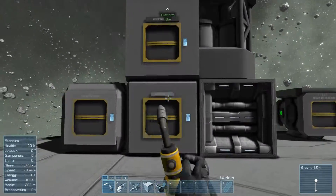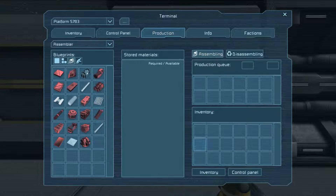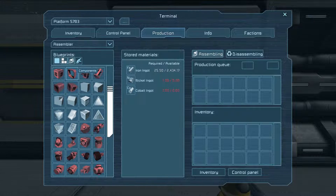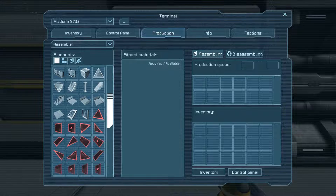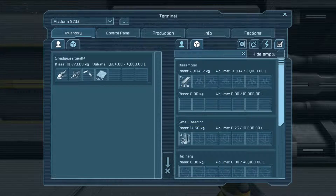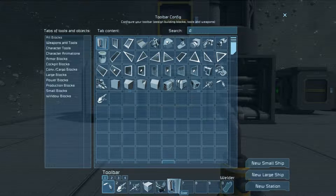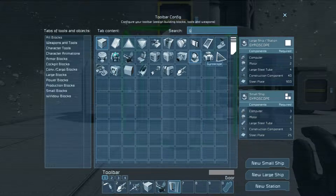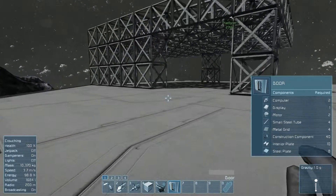Now what we are gonna do is make a door, so we need to go to our assembler. I don't know why I'm crouched. Production — control, open, on. Assembler. Where's door? I'm looking for door. Maybe I just go like this. Door. Okay, well that works I guess. G again. Oh wait, that's not what I wanted to do. G again. That's when I wanted to click G. Why am I crouched? There we go.